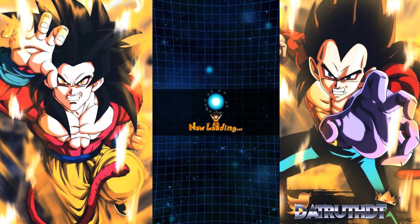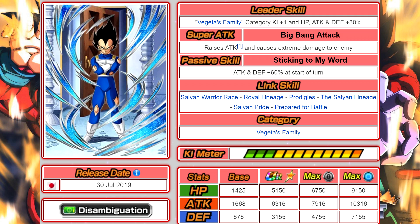This is Completion of Intense Training Vegeta. His leader skill is the Vegeta Family category — Ki +1 and 30% stats. His super attack is Big Bang Attack, which stacks attack and does extreme damage. His passive skill, 'Sticking to My Word,' gives attack and defense +60% at the start of turn. His links are Saiyan Warrior Race, Royal Lineage, Prodigies, The Saiyan Lineage, Saiyan Pride, and Prepared for Battle — very good links for the Vegeta Family team.